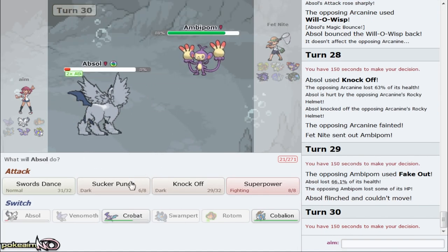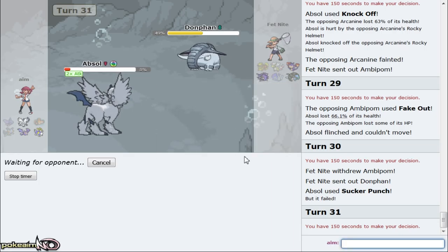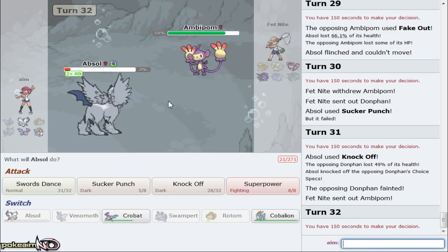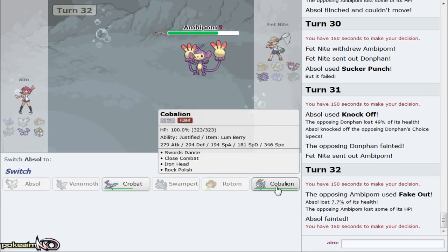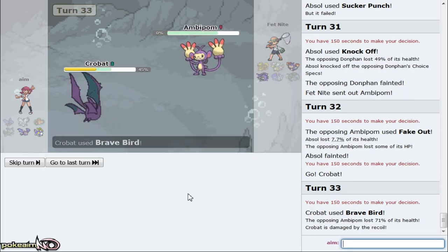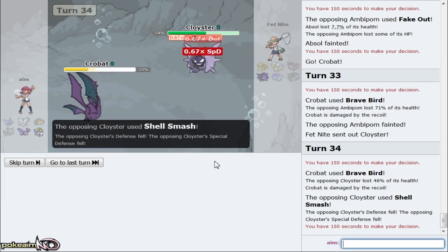I think SD up - we take a hit. Fake Out was definitely threatening but we set up on that with Magic Bounce. I have no idea why he did that but we're able to knock him out. He does have Rocky Helmet on Ambipom. On Arcanine I'm gonna go for Sucker Punch just in case he doesn't go for Fake Out. He goes out to Donphan - I can just knock this thing out with Knockoff. It's not faster and doesn't have anything to outspeed me or priority. Brave Bird into everything knocks everything out, so I Brave Bird Cloyster then Close Combat and win the game.